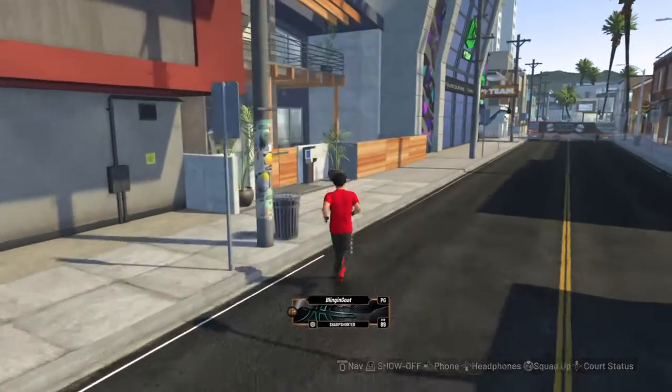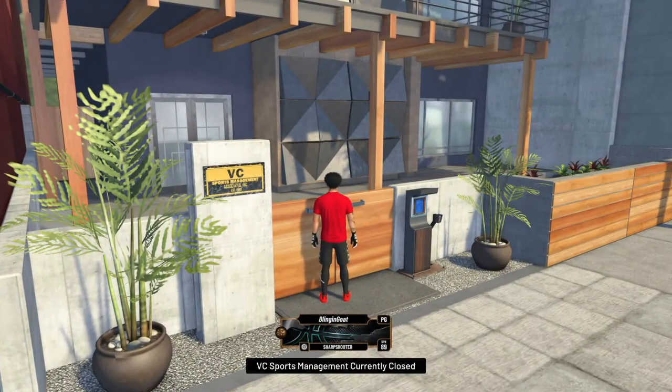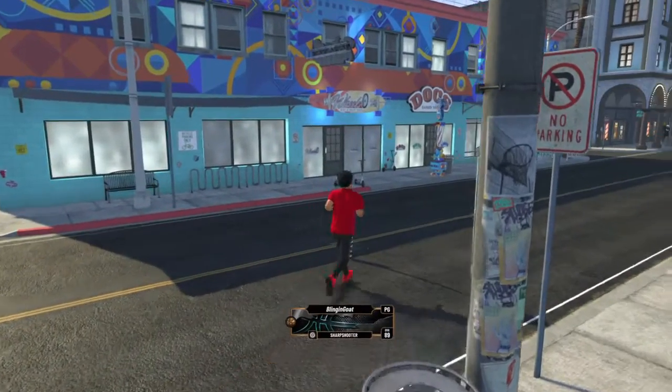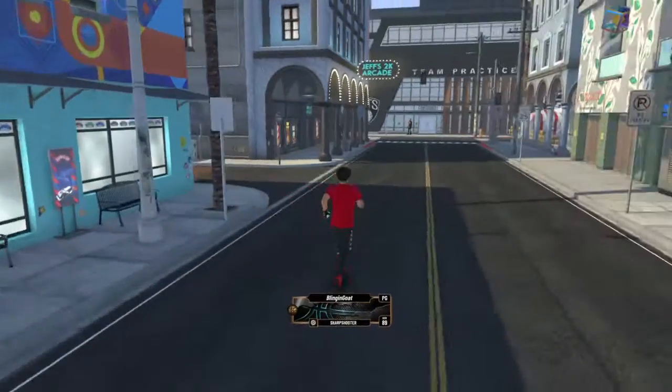After you get the endorsements, you come over here and every time you get an endorsement they're gonna send you a text. You click X and it gives you the money. Yesterday I actually got 6k VC from it, which was pretty amazing, and I spent it on drip.